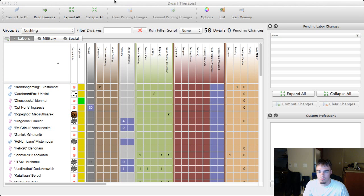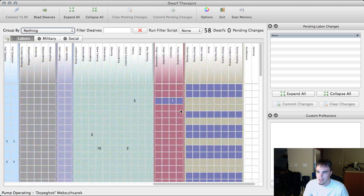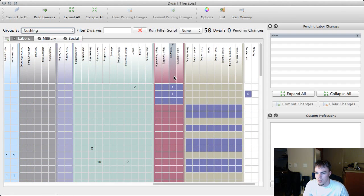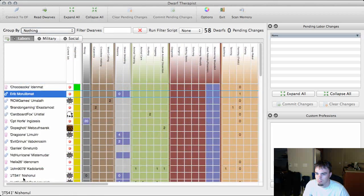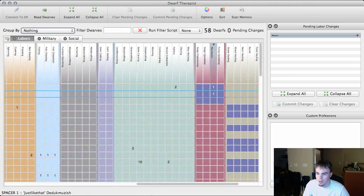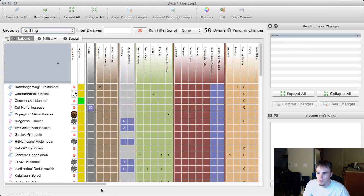We have 10 masons running but we still have idlers, so let's see what else we can do. We only have four mechanics, and that guy has architecture turned on along with masonry.